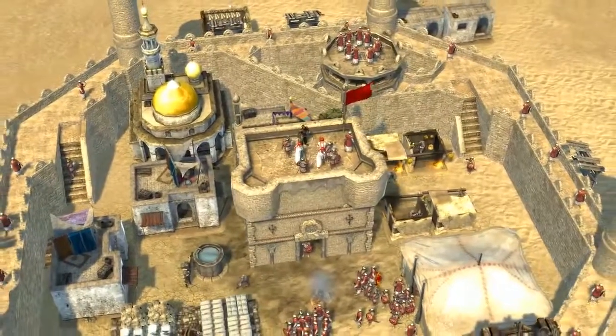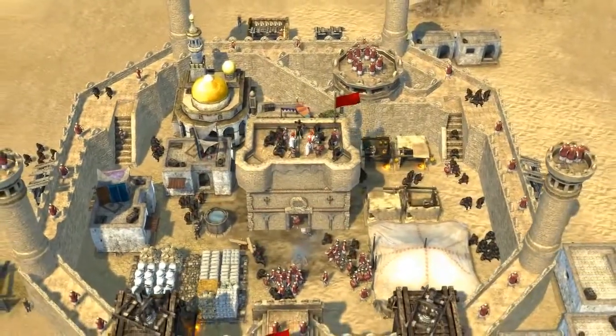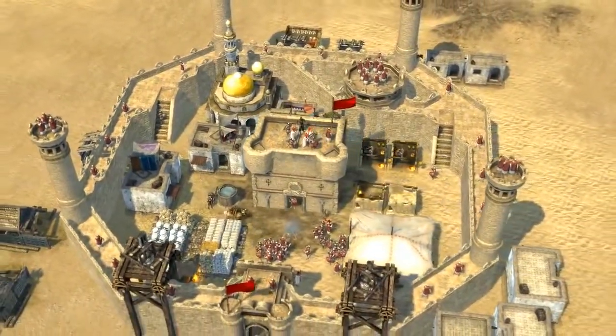A bit like the Caliph, the Sultana's castle may not look heavily fortified, but she'll have plenty of assassins in hiding waiting to kill your units as they enter, so looks can be deceiving.